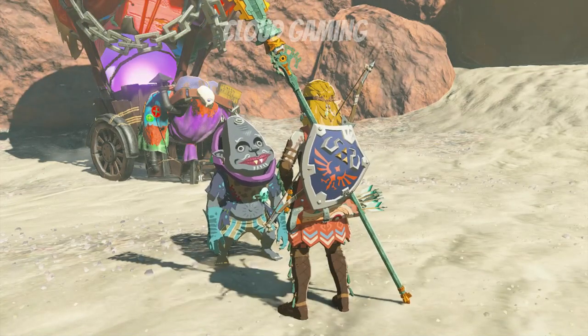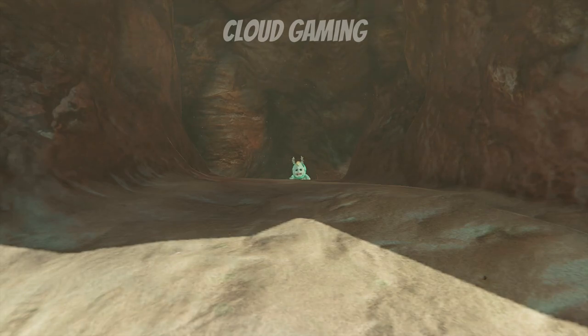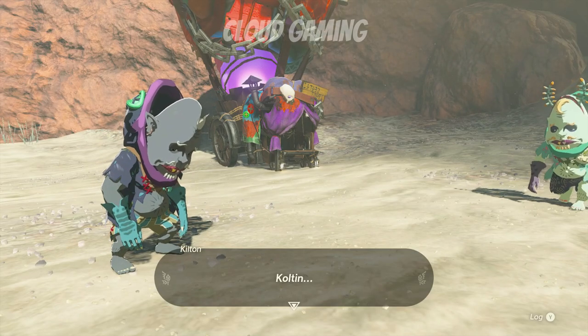There will be two brothers here, one coming out of the cave. What you want to do is sell your Bubble Gems to these guys, and in return they will sell you Monster Masks.